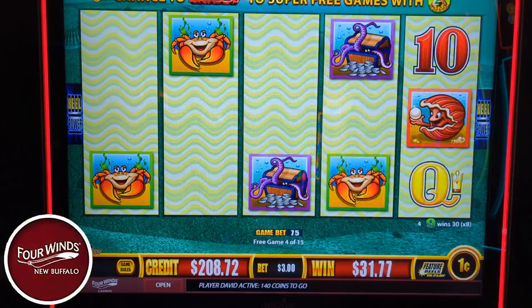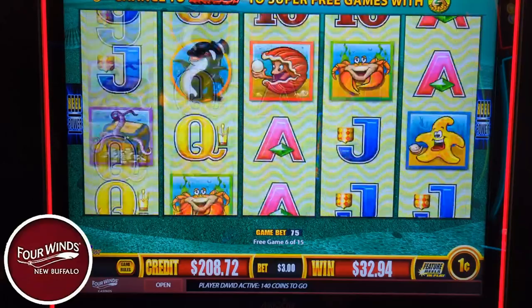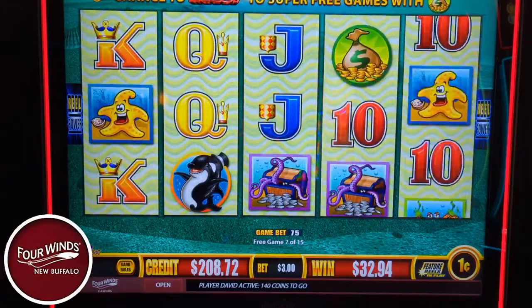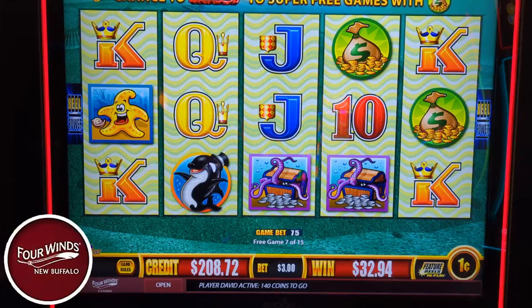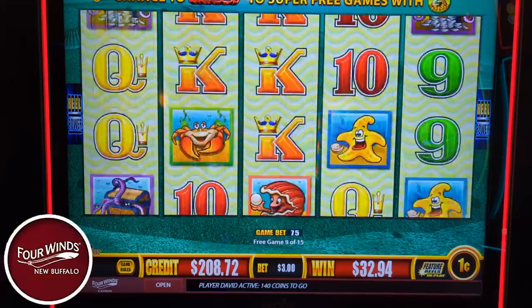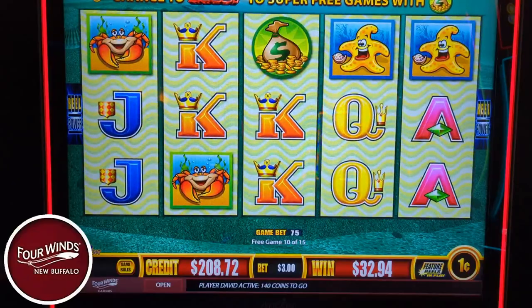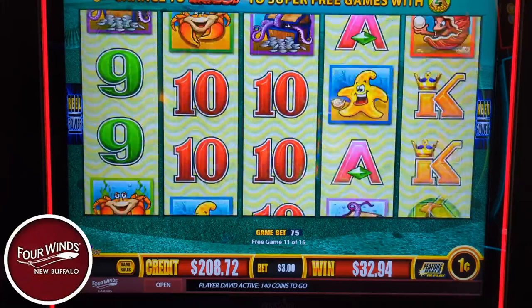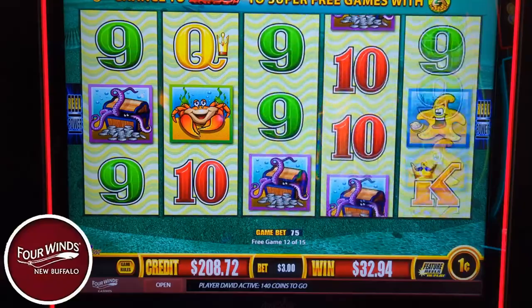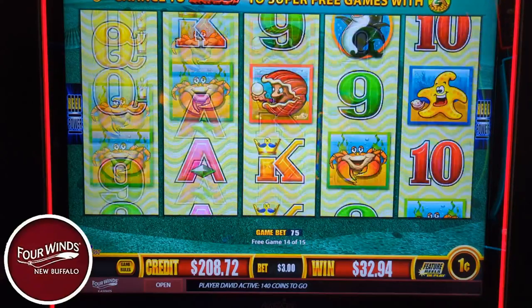Nice — a couple dollars. Considering we've got five extra games, it's got to be better than the last one. Whales — boosted, but not on a pay line. I want to see it boosted. Wow. We've got five more games — awful waffle territory here. Very much so. Unless it boosted — why couldn't it be in the first one? I'm sorry, but this is bad. Pretty bad. Two bonuses and the bonus part's not even $10 combined.